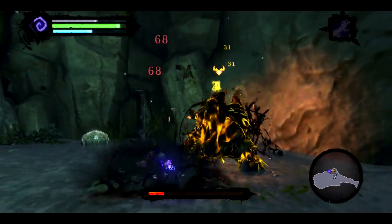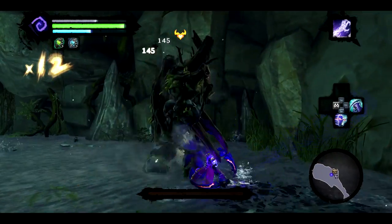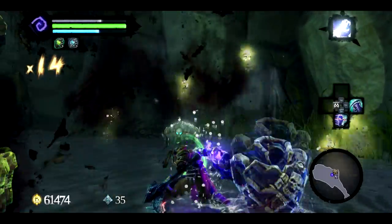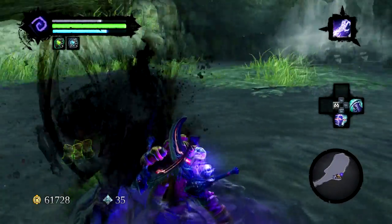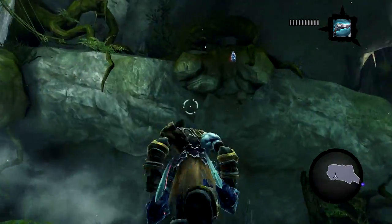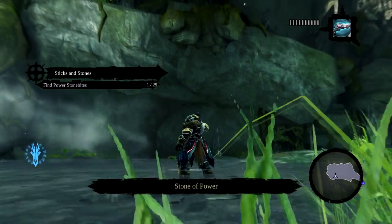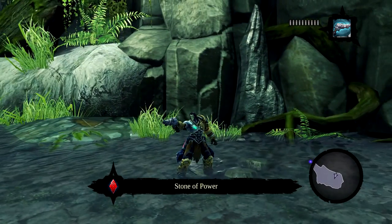Continue your basic attack and dodge cycle, and Goldwood will be dead in no time. After Goldwood has fallen, head into the back of the lair, look up and to the right. You'll notice a power stone hanging among the vines. It is worth a note, however, that you must be on the appropriate quest in order to collect this item.